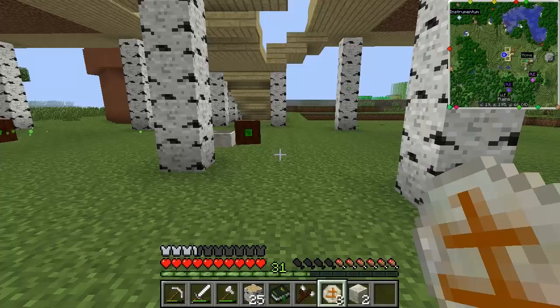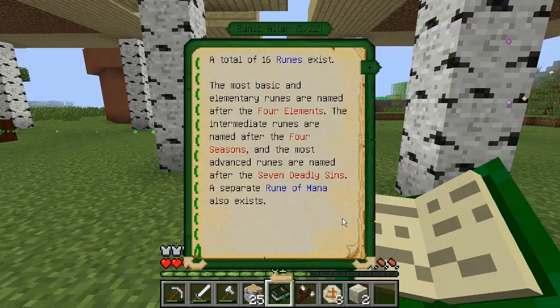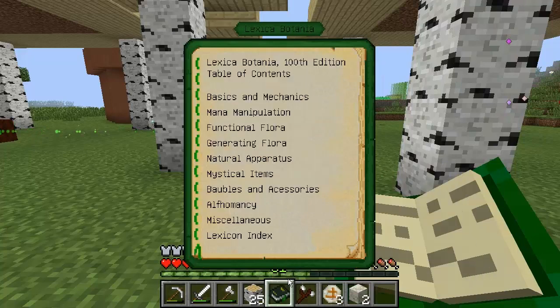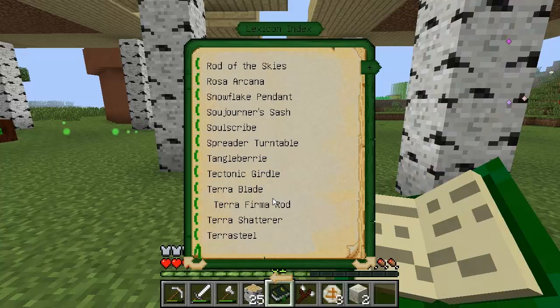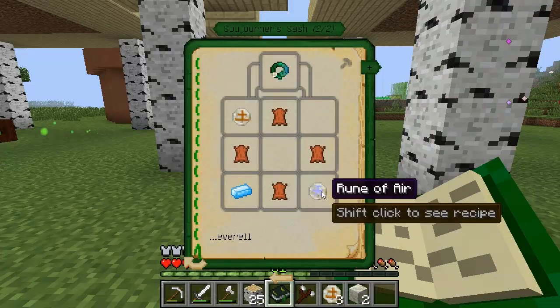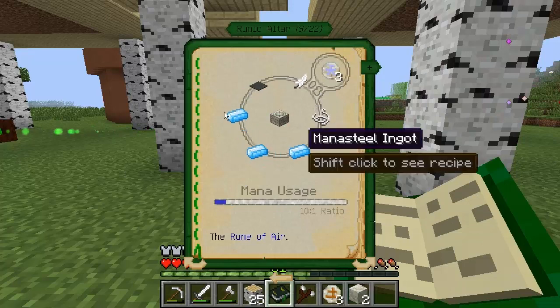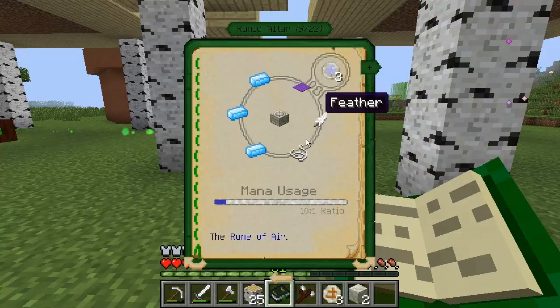I can also do the same now for the other ingredient I needed for the Sojourner's Sash. Let's check — the other thing I needed was a Rune of Air. For that I'm going to need, again, three mana steel, a carpet, a feather, and a string.